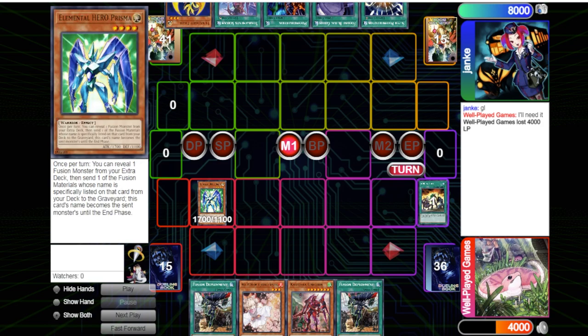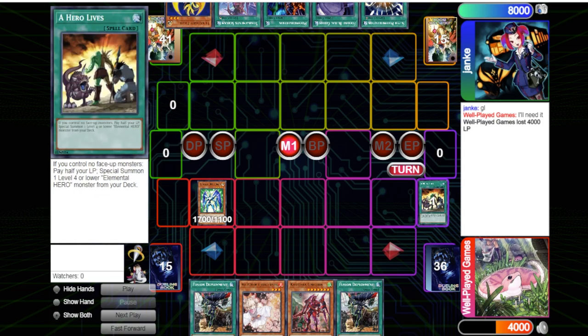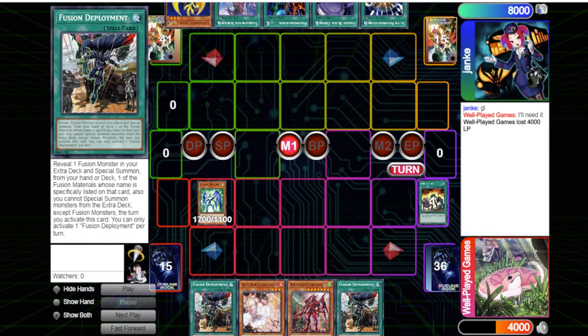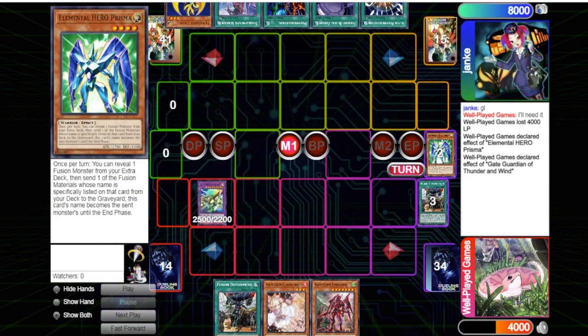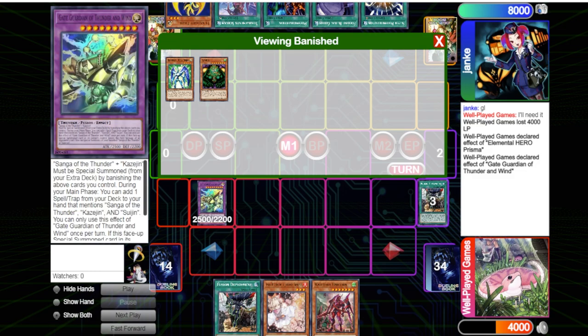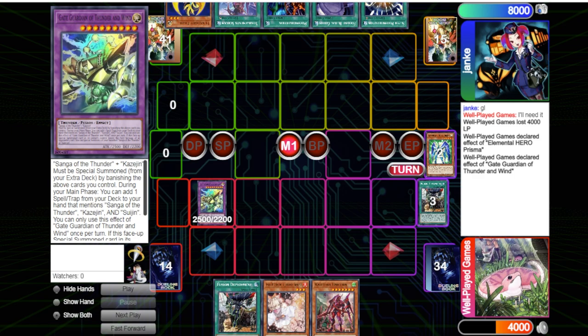I start off with A Hero Lives and paying 4k life points going first is just not worth it. I could have normal summoned Prisma — drawing Prisma would have been preferred. I had to choose between A Hero Lives and Cashtira Unicorn, and I would have much preferred Unicorn, but I had no second way to get a name out. So I preferred Prisma to get that second name, and I paid half my life points and went for Prisma revealing Combined.